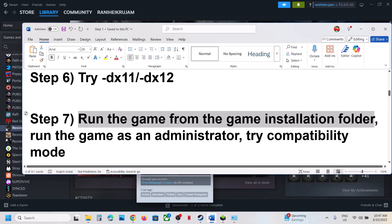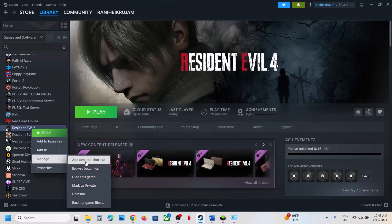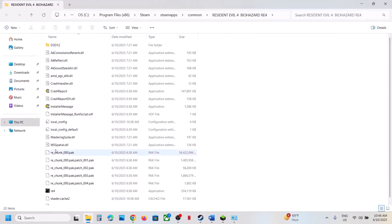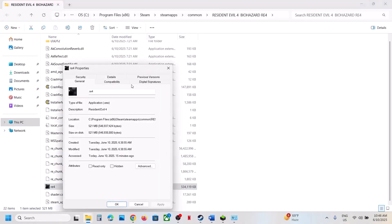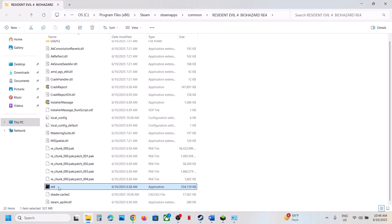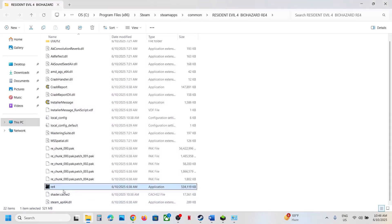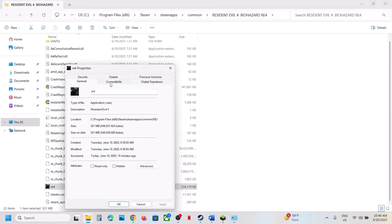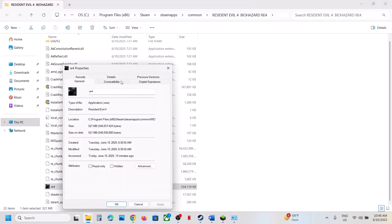The next step is to run the game directly from the game installation folder. Right-click the game, select Manage, click Browse Local Files, and double-click to launch the game from there. If that does not work, right-click the EXE, go to Properties, check 'Run this program as an administrator,' hit Apply, click OK, and launch. Still not working? Try selecting Windows 8 or Windows 7 compatibility mode, applying each one and checking. You can also put a check on 'Disable full screen optimizations,' apply, and check.